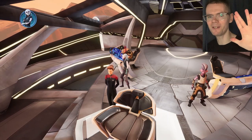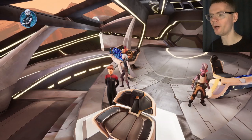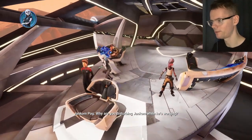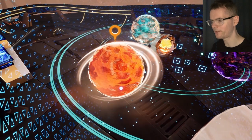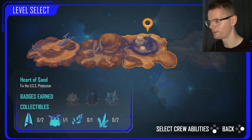Hey guys, RetroBadget here. Welcome to the next episode of the Star Trek Prodigy Supernova walkthrough. I believe we're on part three now. What I'm going to do after I've done all of these walkthroughs is stitch them all together into one long video so it's easier to find. Next mission — let's go to Janeway. We should be on part three of the desert planet.